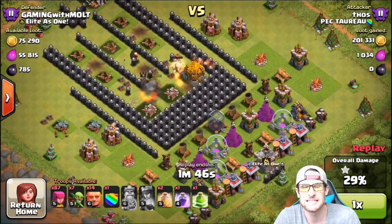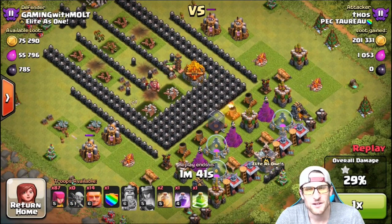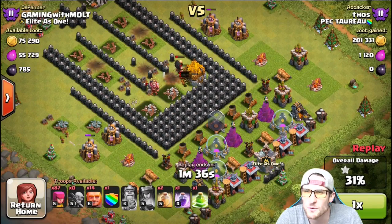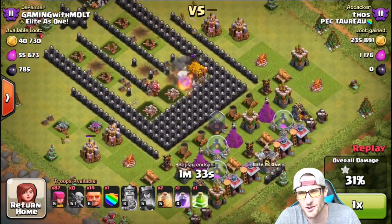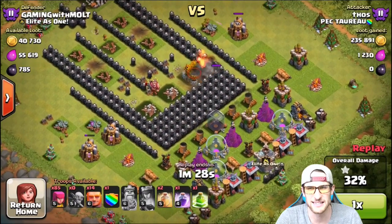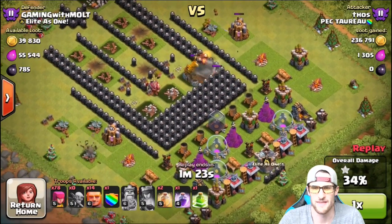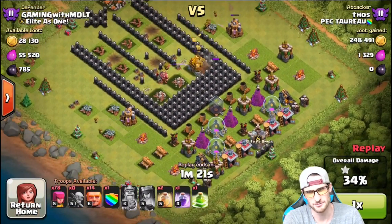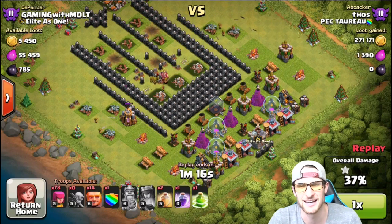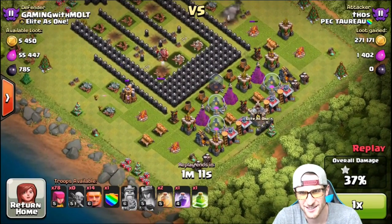He's now dropping off his giants, and you guys are wondering — he's about to take out that last gold storage with a minute and 45 seconds left. I don't know what he was thinking. Our mortars continuously take out his goblins, and he's probably getting annoyed until he sends in all these archers to take out the rest and steal the rest of my gold. He had to work for it — which is what I wanted. Mr. Thos, you get yourself 270,000 gold.